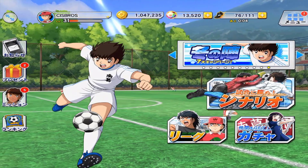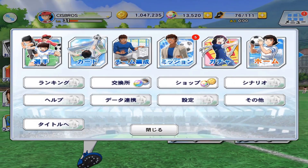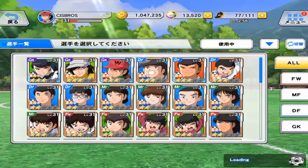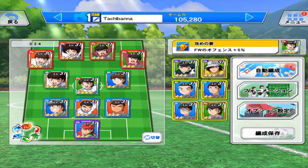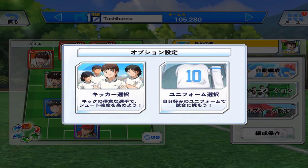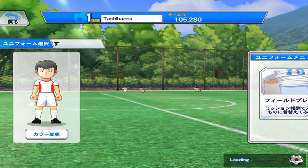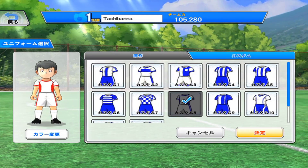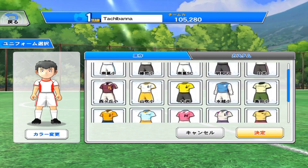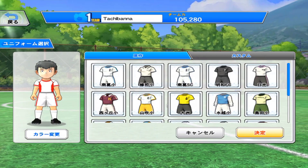Now let's check it out, I want to see the kit. How do I do it? Let's see. Is it here? Option... Formation... right here. Custom. Original. Where is it? Where is the kit?